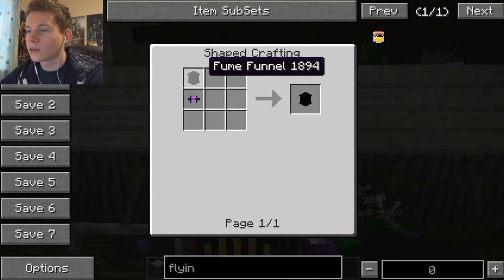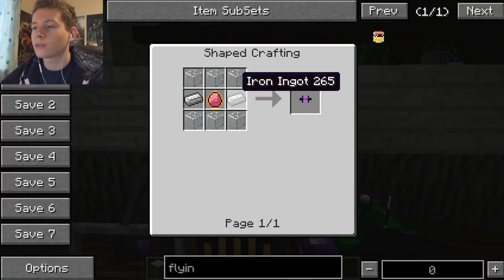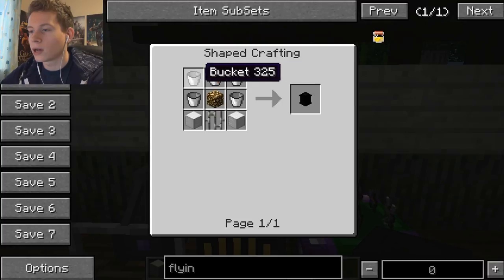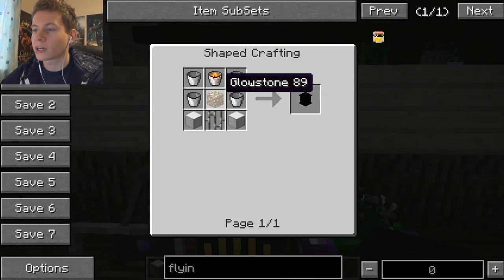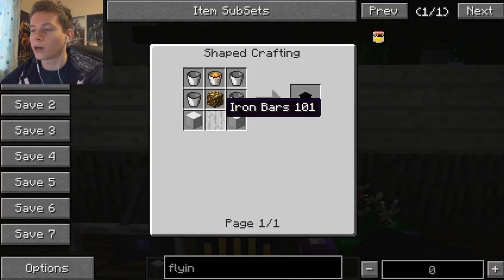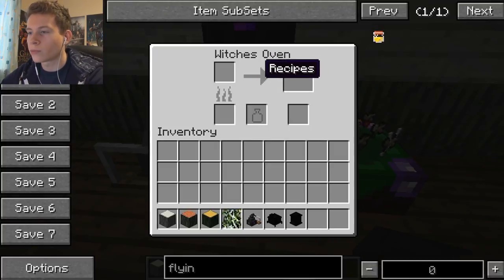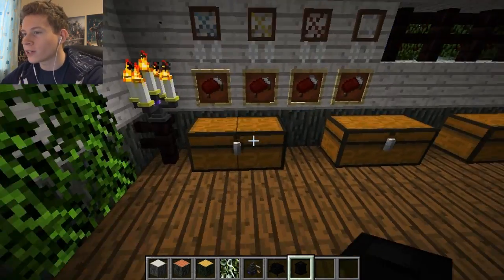On top of the oven is a filtered fume funnel, which is crafted with a fume filter, a tuned stone charge, some glass, and iron ingots. The fume funnel itself is crafted with buckets, lava, glowstone, and iron blocks — kind of expensive, but it will speed up the oven process, which is pretty nice.